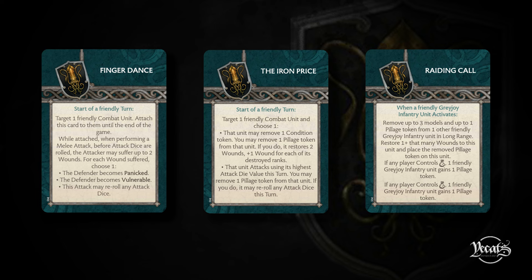Raiding Call has basically been made into a version of Supply Aid. Now when a friendly Greyjoy infantry unit activates, remove up to three models and up to one pillage token from one other friendly Greyjoy infantry unit in long range. Restore one plus that many wounds to this unit and place the removed pillage token on this unit. If any player controls money bags, one friendly Greyjoy infantry unit gains one pillage token. It's just worded better - falls in line with other things within the game. Much better, less wounds to heal, makes total sense.